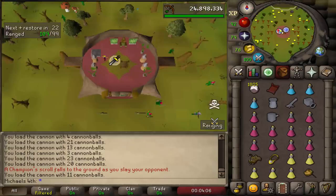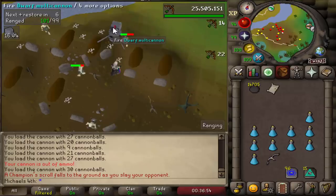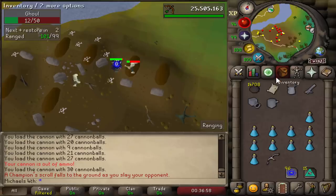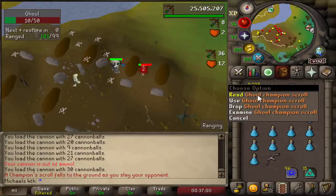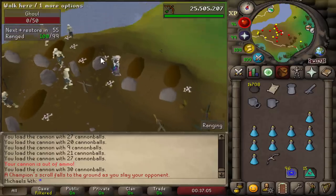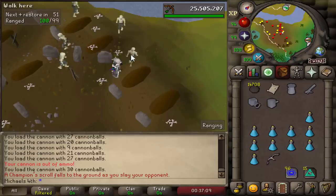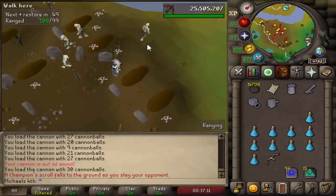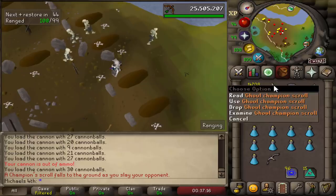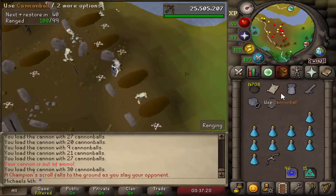After quite a bit of time killing ghouls — actually several months later because I stopped working on the champion scrolls — I finally got myself the ghoul champion scroll. I don't really know how many I killed, but I think it was more than 5k. I took a break, so I don't really know how much time I actually spent on it. I also did some on mobile and never got it. And now today, after like 10 minutes, I just got it.